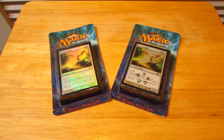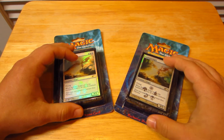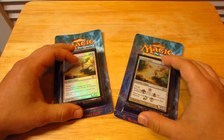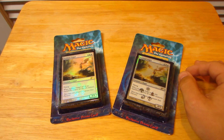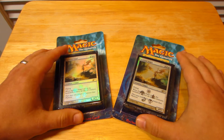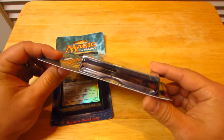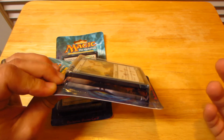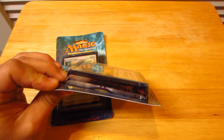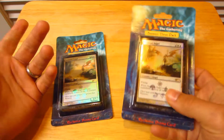That last triple booster pack I opened had a really sweet surprise in it — a pack of Apocalypse, which is pretty old, from around 2001 or 2002. That was along with a 2012 core set and an Innistrad pack. I had to go back to the Walmart where I bought it to see if there were any more, because that was definitely a sweet purchase. They didn't have any, but I didn't want to leave empty-handed.